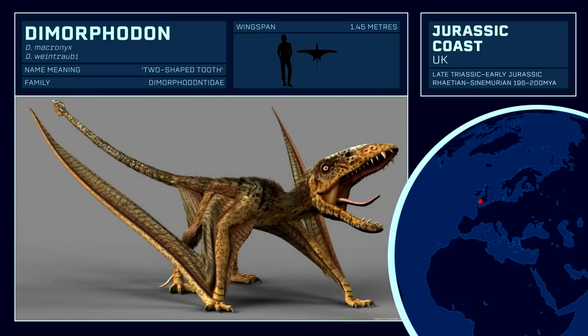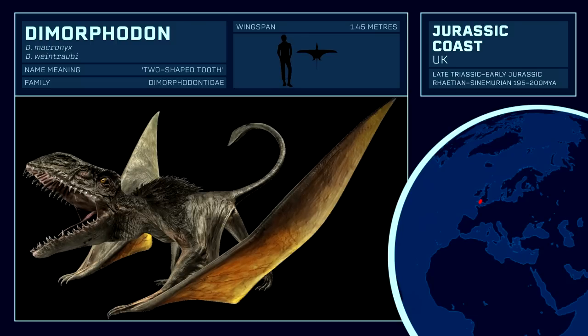before finally making a full-fledged appearance in Jurassic World, living alongside the Pteranodon in the aviary. Several game and toyline appearances have further cemented Dimorphodon as the crucial pterosaur of the franchise despite its smaller size. It's likely that Dimorphodon will support the Pteranodon in the upcoming DLC.